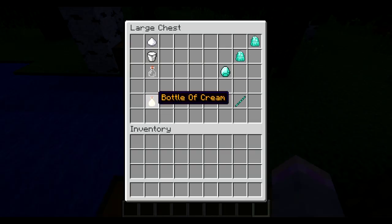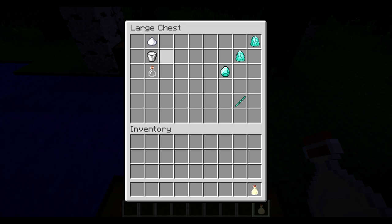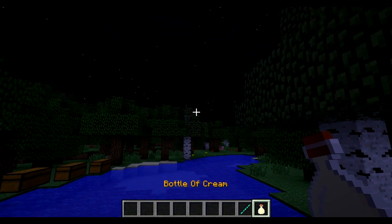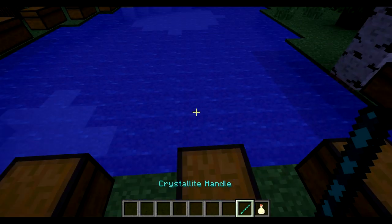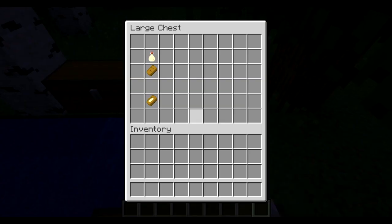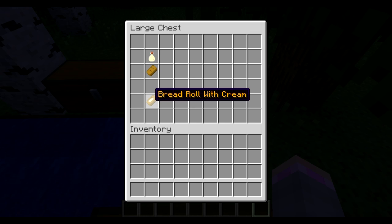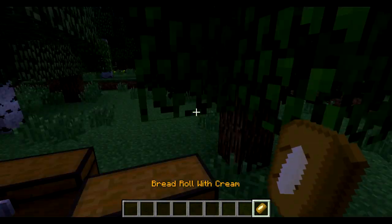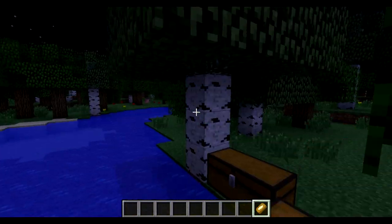The other item is the Bottle O' Cream, made by a glass bottle, milk, and sugar. The other one is the Crystallate Handle, made by a Diamond and two Crystallate Ignit. This is what it looks like. And of course the last item is the Bread Roll with Cream — how to make it? You stick a Bread Roll under a Bottle of Cream and you get the Bread Roll with Cream. Pretty cool.